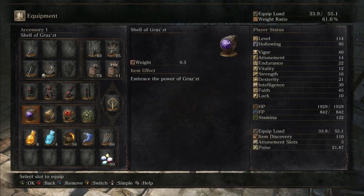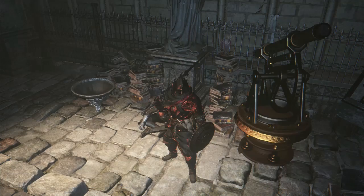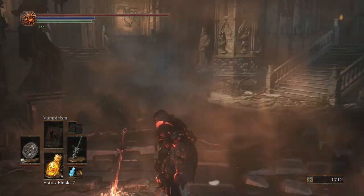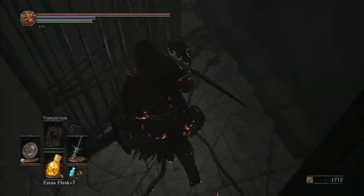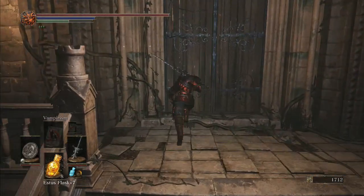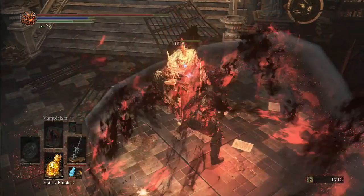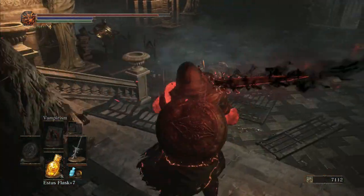Hang on. What rings do I actually have on? Decreases dark attacks — I don't think we're actually using dark anymore; I think now we might be using blood. Oh well. Oh wait, that's right — I forgot all about that, dude. The door doesn't open unless you have all the previous Lord Souls, right? Oh, but it's opening. Alright, we got candle boys. That's weird, no crystal siege.